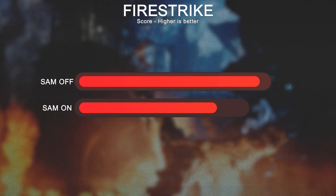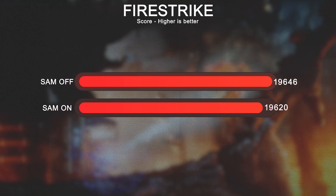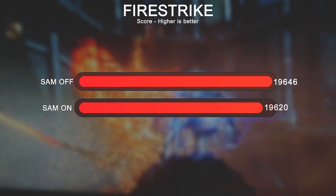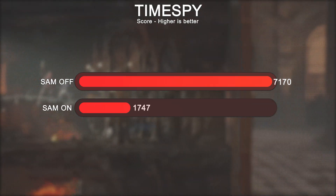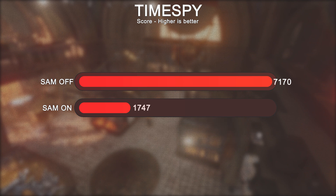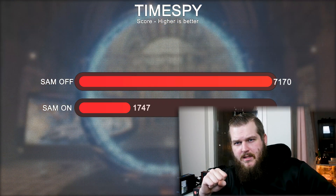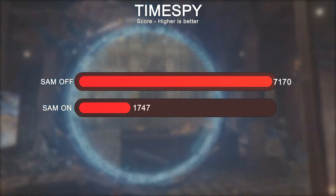I ran a couple of tests in games at both 1080p and 1440p, and some results aren't that satisfactory. Starting with 3DMark Fire Strike: with SAM enabled it scored 19,620 points, and with it disabled 19,646 — essentially no difference. In Time Spy: with settings on it scored 17,747 points, and with settings off it scored 7,170 — a pretty significant difference.